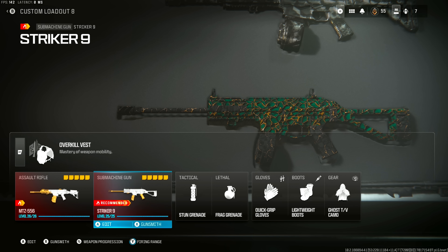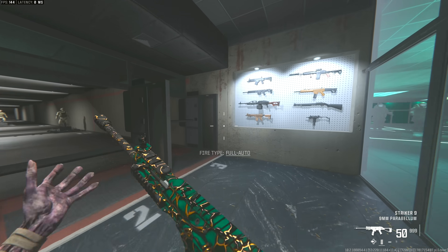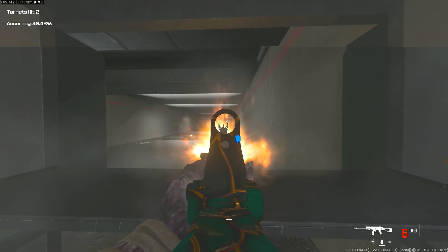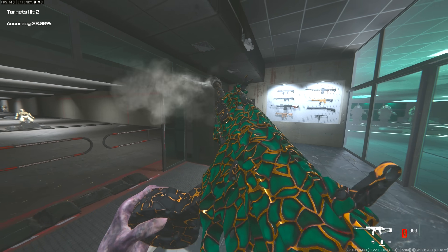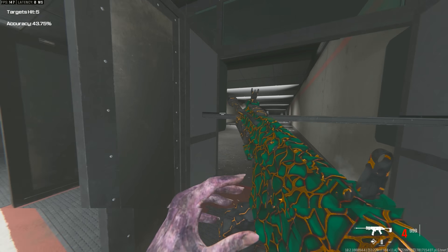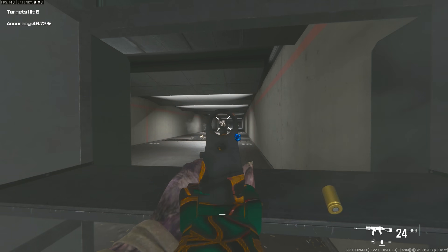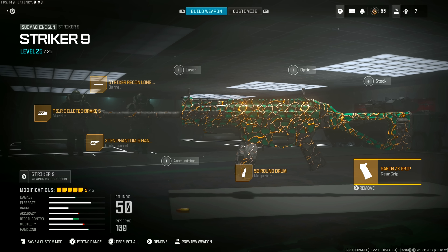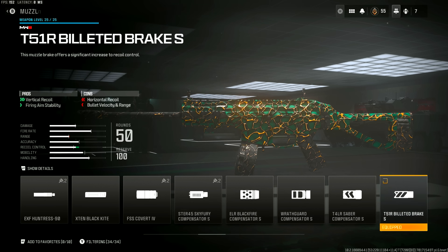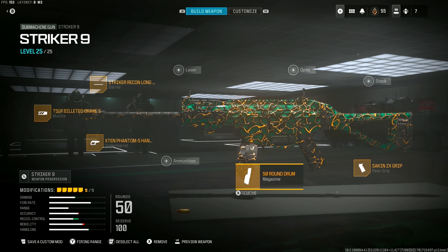For the secondary with the MTZ-556, we have the Striker 9 — the other Striker SMG in the game. I honestly like this one compared to the first Striker. The visual recoil is a lot cleaner, the iron sights are cleaner, and the range and damage are pretty good. Attachments: 50-round drum mag, Sicken ZX Grip, X10 Phantom 5 Hand Stop, T-51 Billeted Brake S Muzzle, and the Striker Recon Long Barrel.